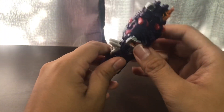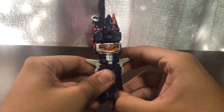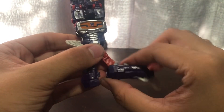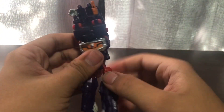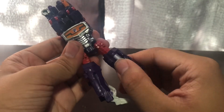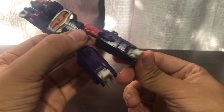That's all to talk about for the gun — now let's get down to transformation. First thing you want to do is split the front and fold it down. Then you want to shift his thighs up, rotate the thighs, and bring down the feet.